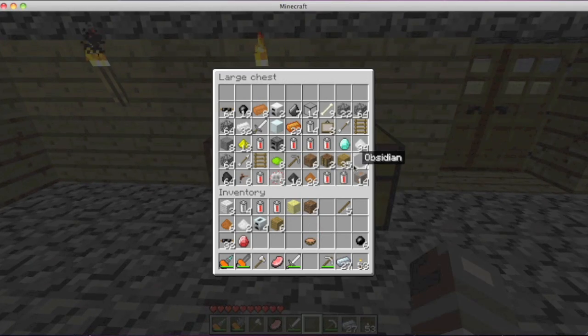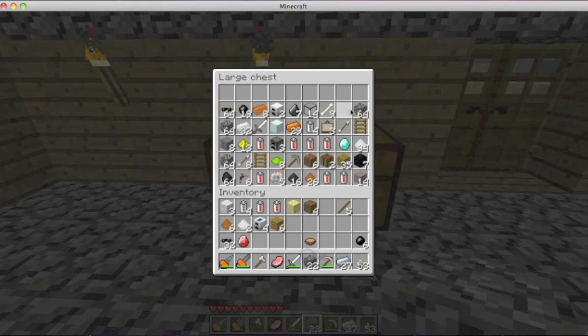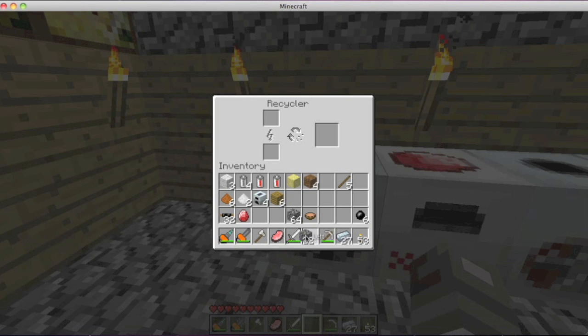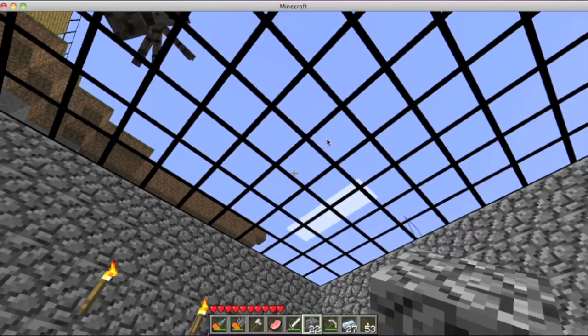Now what the recycler does is you can pretty much come and get all of the useless stuff that you don't want, put it in here, and it'll make scrap. Only sometimes though — the more valuable things that you put in, the more chances you'll have of making some scrap. See, it made some scrap, so we'll come back to that in a little bit.